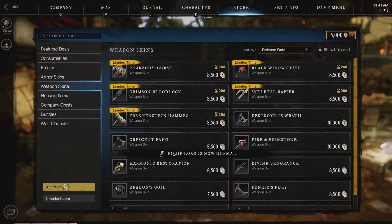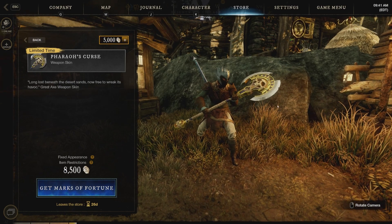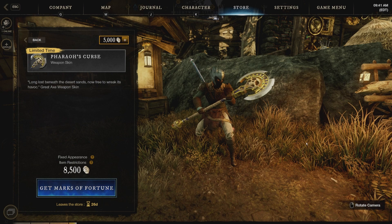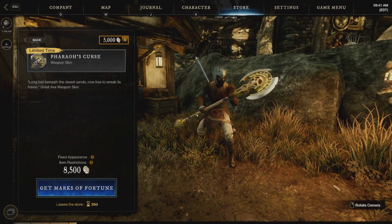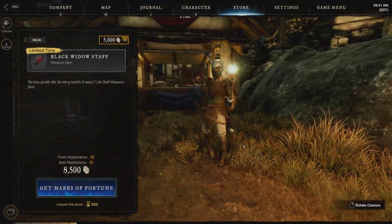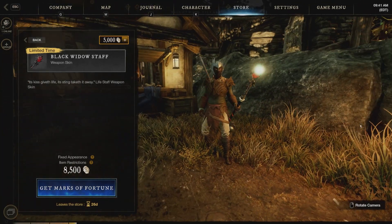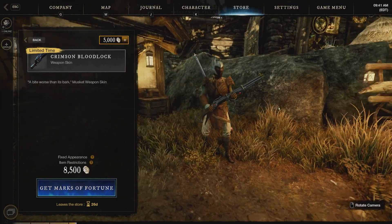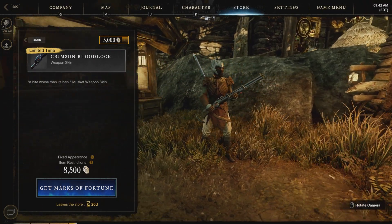And let's go down to weapon skins. For those of you great axe users, we have the Pharaoh's Curse. Absolutely love this skin. This is something that I think you could easily use year-round, and only for $8,500 — that's not a bad deal. And then of course the Black Widow staff. For those of you that are Life Staff users such as myself, absolutely amazing. To me, this is an absolute must pick up. The Crimson Bloodstick — for those of you who are the musket users, I featured this in my last cosmetics video. Absolutely love this one. Very steampunkish.